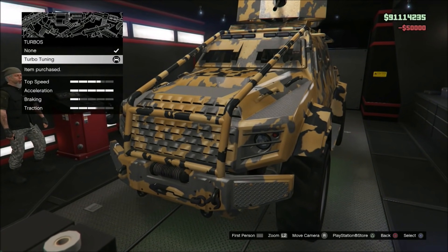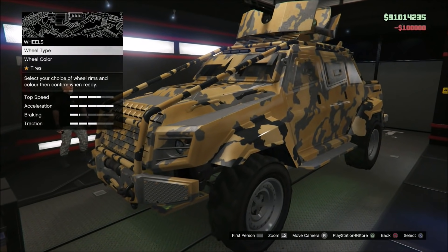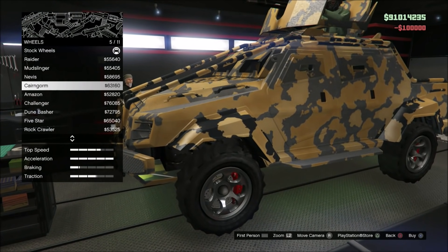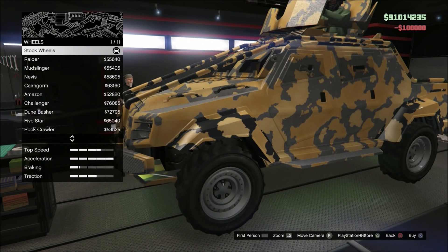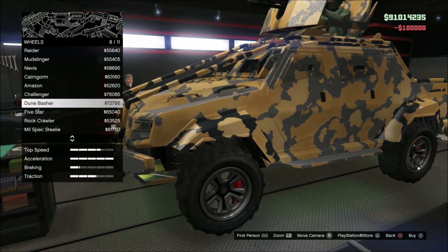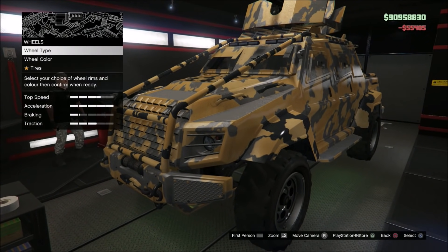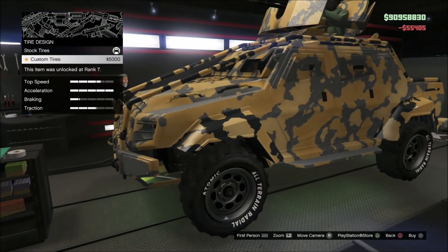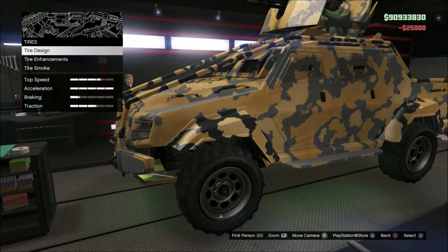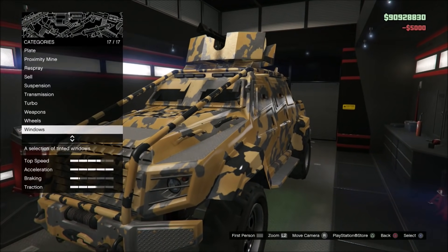Turbo — oh, look at that acceleration now. Let's upgrade the minigun. No custom tires — they look disgusting on this thing. Bulletproof tires already in. Crew smoke. Windows. That's it.